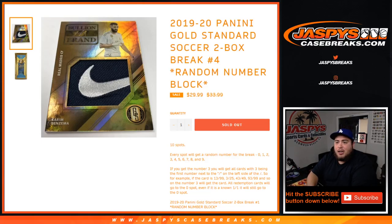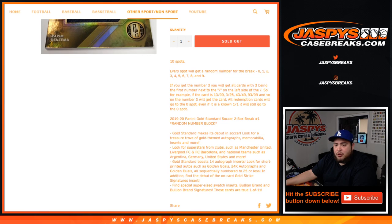What's up everybody, Jason for jazbeescasebreaks.com. Just filled up a 2019-20 Panini Gold Standard Soccer two-box break, random number block number four. This is a two-box break of Gold Standard Soccer, and it works just like any other random number block break on our website — you get one random number from zero through nine with one spot.